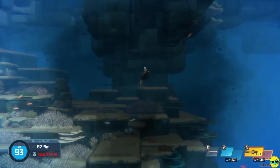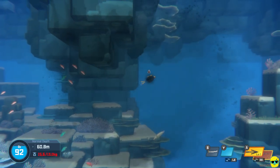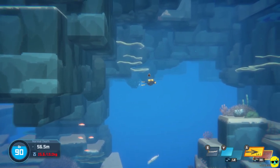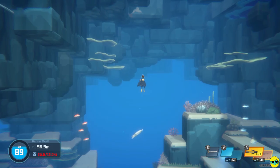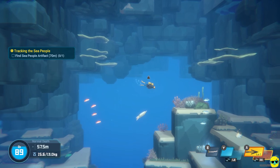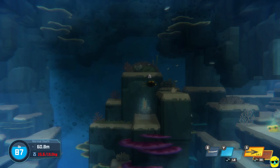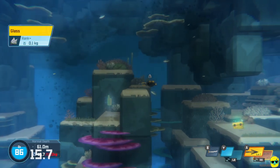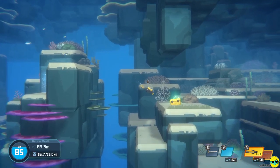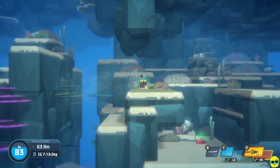That right there was the squid spraying ink — you can see it makes it harder for us to see. I'm happy with a lot of the stuff we've gathered, but we haven't found any of the stuff for the quest. You can push start and it says there's an artifact at 70 meters deep, so we need to go a little bit deeper and potentially find this. Here's some glass and here's a crate. Now you see those bubbles — that's a current. If we get hit by the current it will move us.